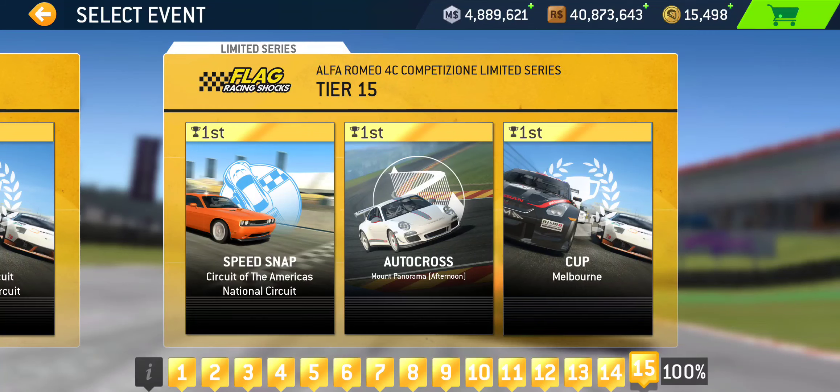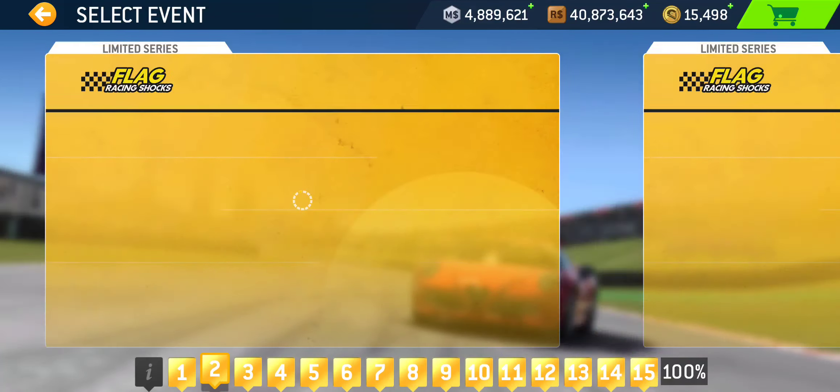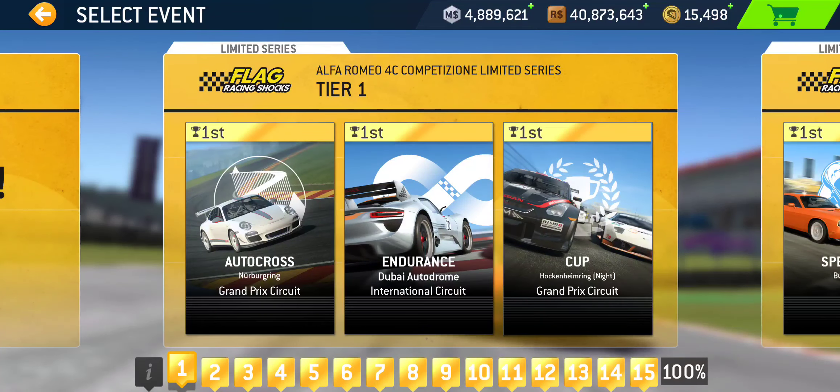Now, those are the numbers associated with this event and the car. So for the remainder of the video, we'll just kind of go through tier by tier and see what kind of events we're expecting to see. Tier one: we got Autocross at Nürburgring Grand Prix — autocross at Nürburgring usually is not short.